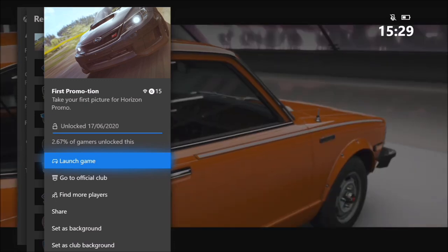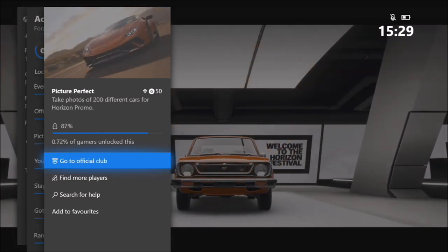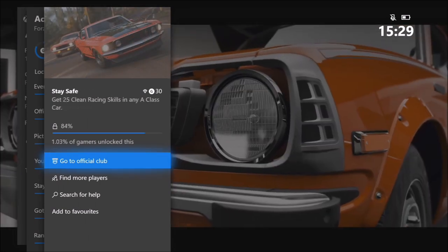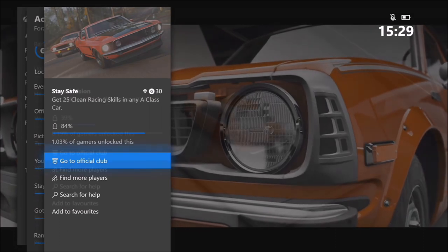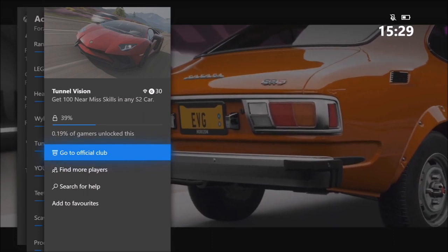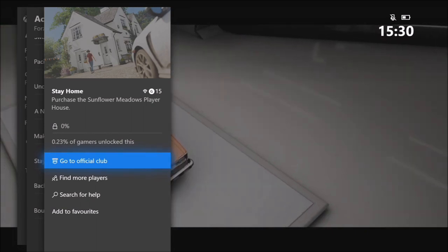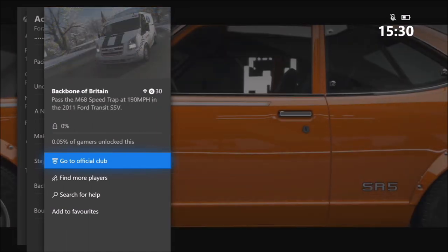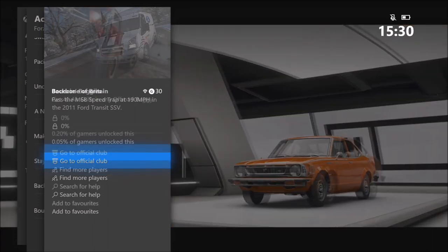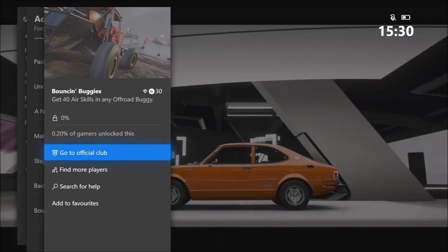The first one is called First Promotion and wants you to take your first picture for Horizon Promo. The next one, Picture Perfect, wants you to take photos of 200 different cars for Horizon Promo. Third, Stay Safe, wants you to get 25 clean racing skills in any A-class car. Fourth, Tunnel Vision, wants you to get 100 near miss skills in any S2 class car. Stay Home wants you to purchase the Sunflower Meadows Player House. Backbone of Britain wants you to pass the M68 Speed Trap at 190 mph in the 2011 Ford Transit SSV. And finally, Bouncing Buggies wants you to get 40 air skills in any off-road buggy.